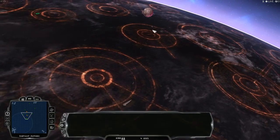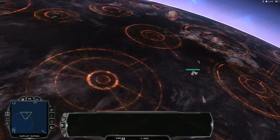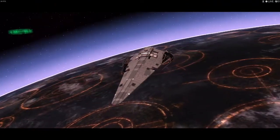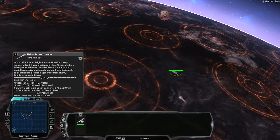We are also testing the shield strength. As you can see here, the Raider-class Corvettes do have 650 hull and 650 shields.